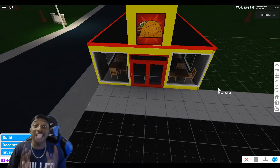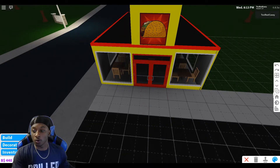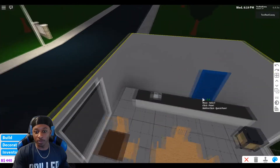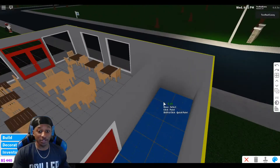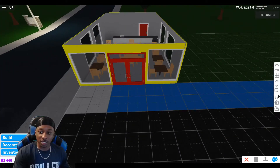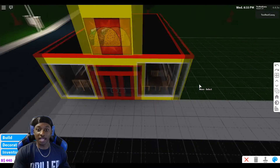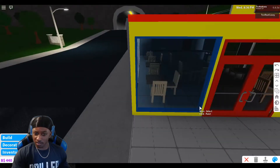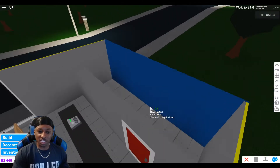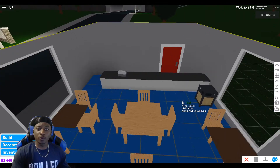Okay guys, so as of right now I basically have the basic necessities for this store — or this restaurant. If you take off the roof you can see I just put the basic tables and chairs, put the cash register, put the counter up, the door back to the kitchen — haven't decorated back there yet. I have all the basic necessities right here. I'm gonna go ahead and change some of the colors of the chairs and tables, put the stuff in the kitchen, and make some tacos for our taco restaurant.